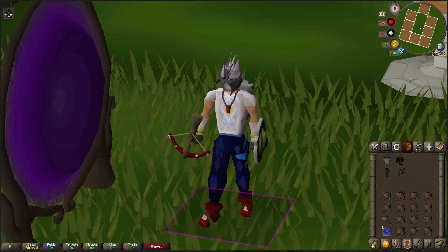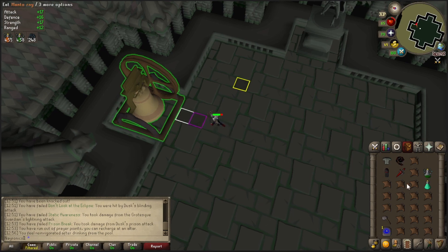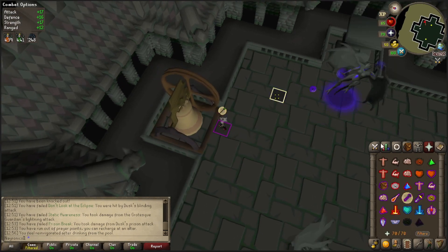Now let's go for that last quarter of the fight. A little bit of an inventory adjustment - bring in some extra bonus combat levels. The main thing is the prayer potion. Let's get the kill count this time.